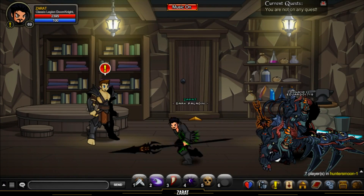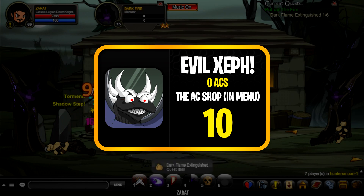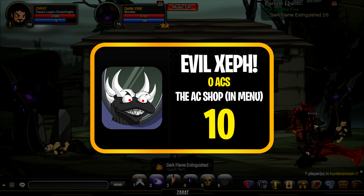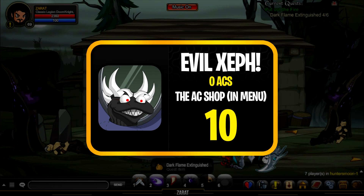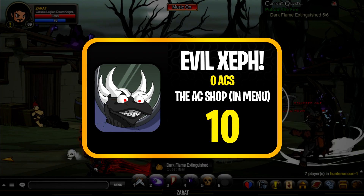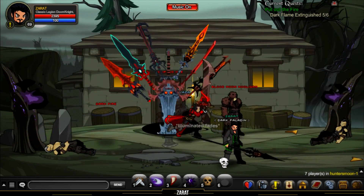Coming in at number 10 is the Evil Oversux Zef Helm, which is available from the AC shop in your game menu for zero ACs. I included this one at number 10 because it is the newest and we're not sure how long it's going to be in game for. It's a silly one but it's not actually that bad looking — I rock it on a few sets.